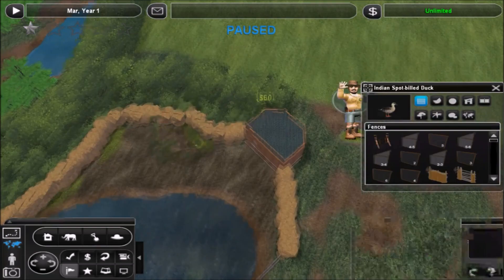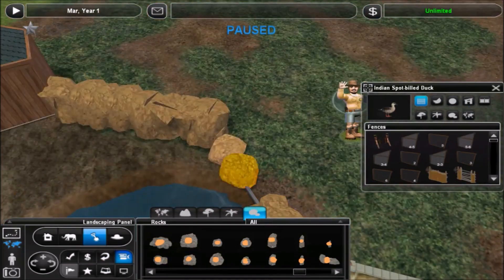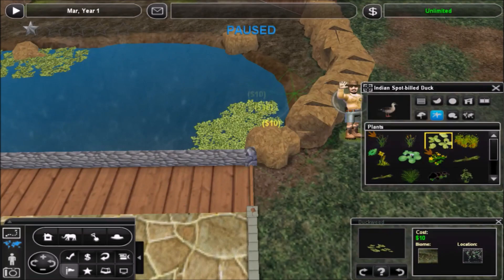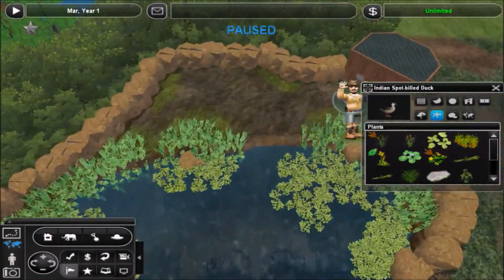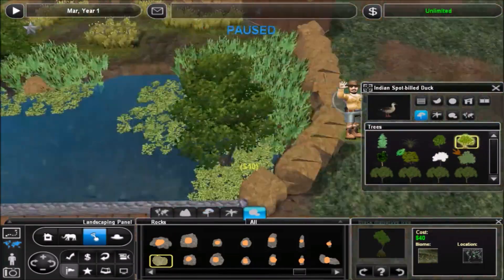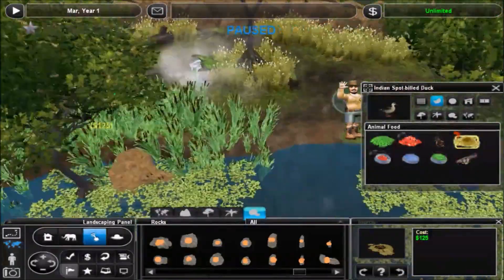We'll jump in — as you can see I'm just sort of building this border around the pond with the rocks and the foliage. It's really honestly a very simple exhibit but I think it looks nice, right across from the koi pond. I didn't have the turtles, so I just went with ducks and a couple of other water birds, as you'll see at the end once I add the animals.